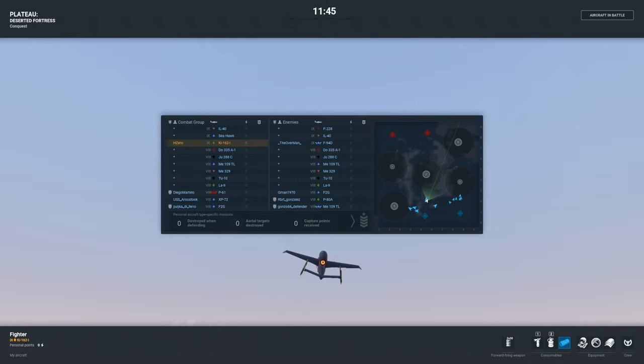We have a 4v4, which is a good medium-sized match. The first thing you want to do is figure out who's on your team and what they're going to be doing. I've got a P61 and an F2G that are flighted up, an XP72, and my Key 1621, which I have just purchased. My guess is the XP72 and the F2G are going to work the edges of the map and try to get in the command center.